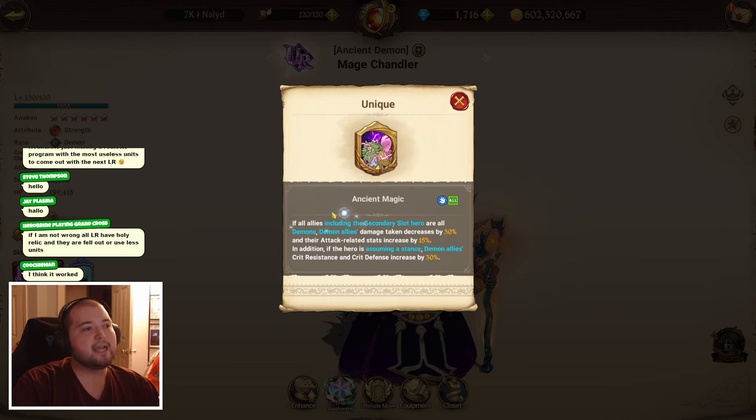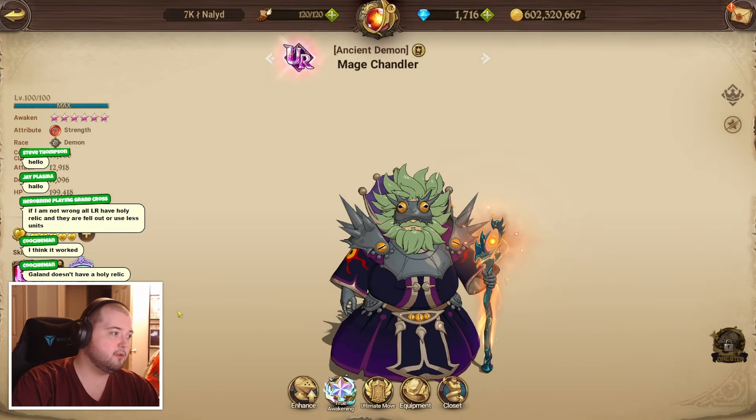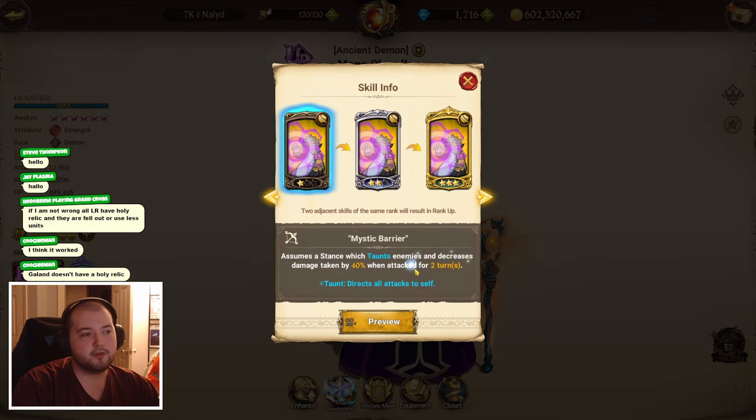His passive is: if all allies including the secondary slot hero are all demons, demon allies' damage taken decreases by 30% and their attack related stats increase by 15%. In addition, if the hero is assuming a stance, demon allies' crit resistance and crit defense increase by 30%, which is pretty good.